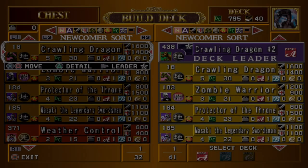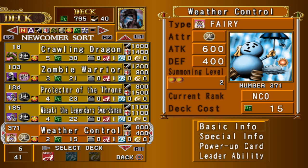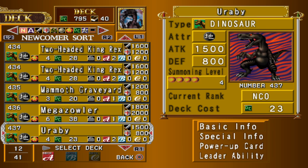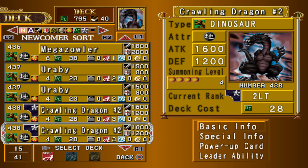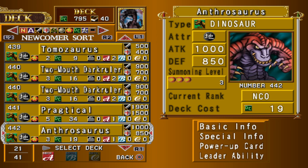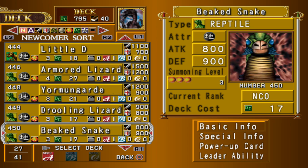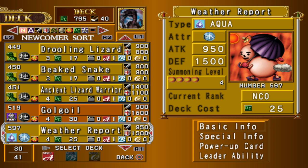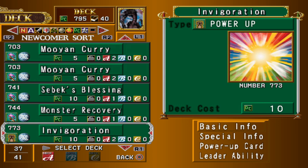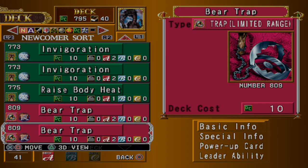Crawling Dragon Number Two is the dinosaur deck and due to the nature of dinosaurs in Duels of the Roses it is quite weak. However, it still contains material to fuse and make Brachioradus, which is the strongest dinosaur in the game — fuse an aqua with a dinosaur that has an attack of 1750 or higher. For the full damage cap of 3500, create wasteland with Weather Control then stack both invigorations and your single Race Body Heat onto a Practical. The deck lacks powerful spells, traps, or effects otherwise, so make sure you use your brute strength wisely.